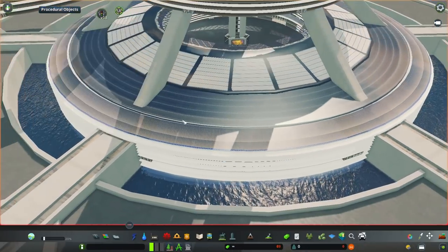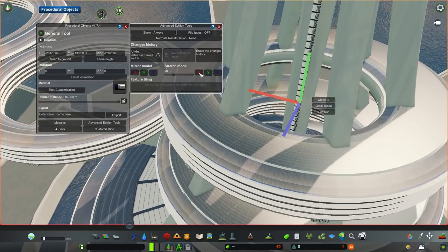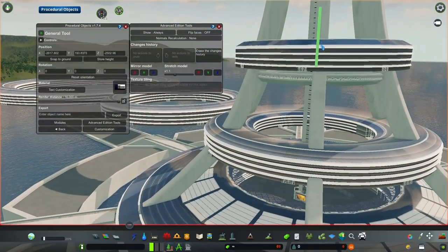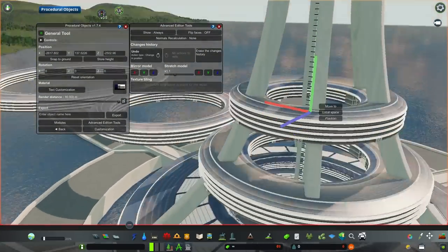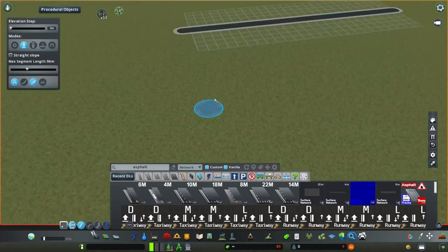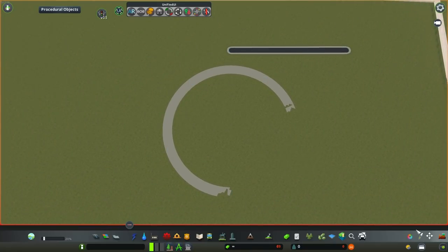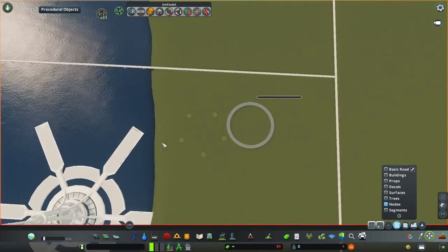Car infrastructure will also be present in some reasonable scale, and like I explained in the final overview for Aurelia, it's not like I like heavy car infrastructure in real life, but it's just really satisfying to build it and see it in action in Cities Skylines — although Asturis, unlike Aurelia, won't have it go directly through its center.